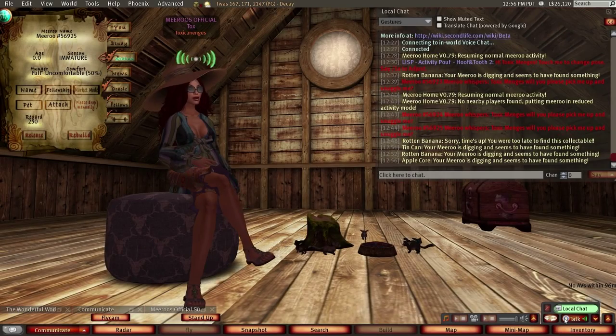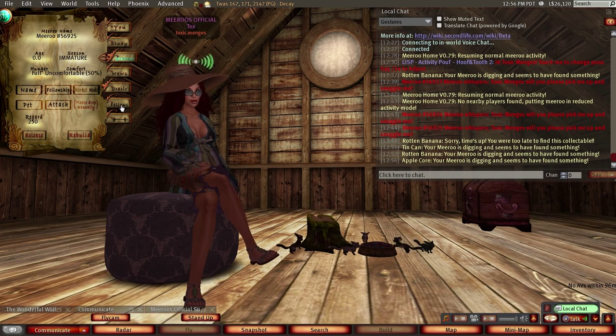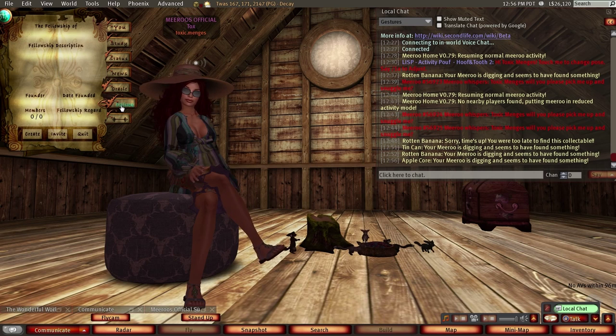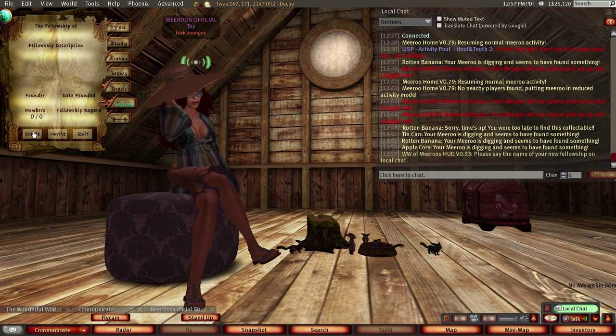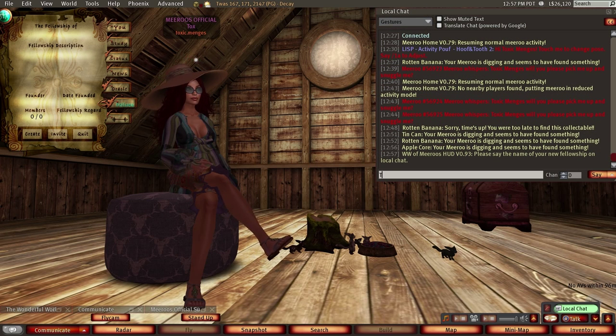So how do you create a fellowship? It's very, very easy. As you can see I have my Miru HUD on. What I'm going to do is click on the fellowship tab here. As you can see it's empty at the moment. I'm going to create a new one. The Miru HUD has told me to please say the name of your new fellowship in local chat. I'm going to call this one Toxic Avengers because I can.